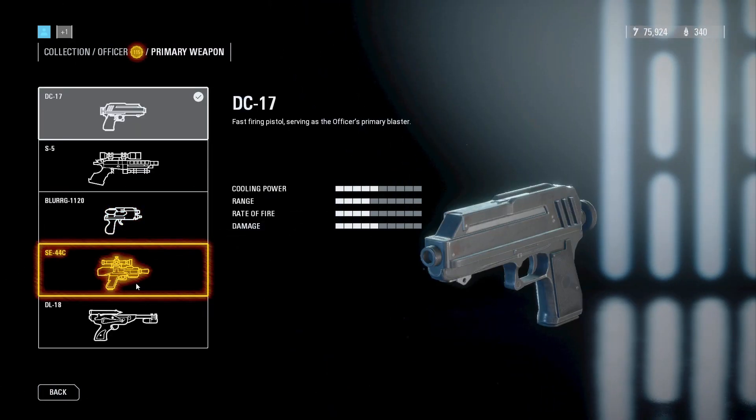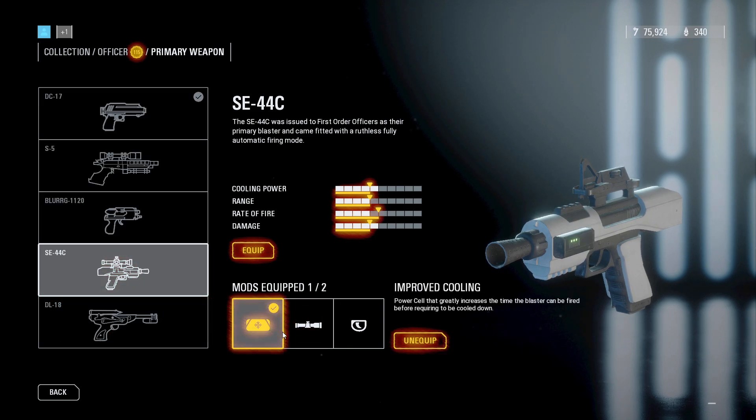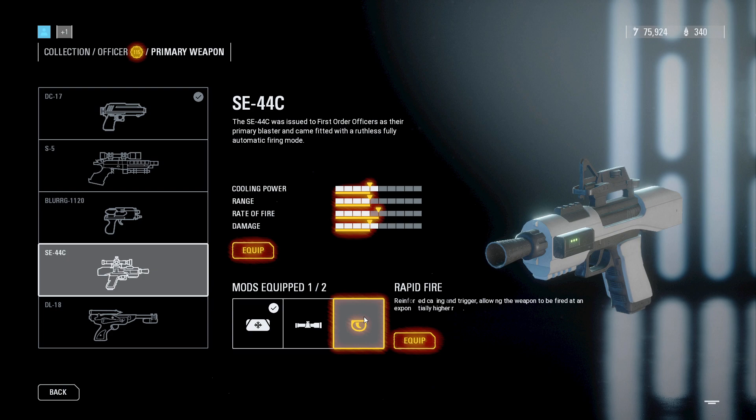Finally, we're on to the weapon for the Officer class. You should be using the SE-44C with the Rapid Fire and Improved Cooling mod. This is just the best all-around weapon for the Officer class.